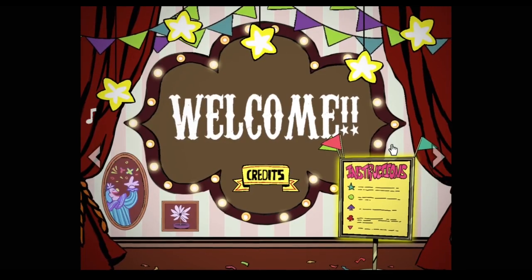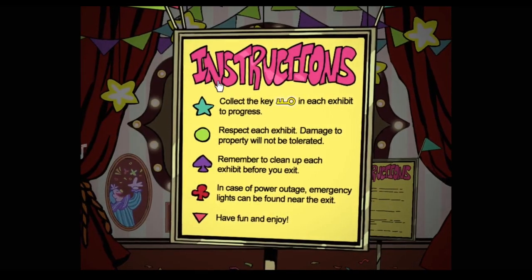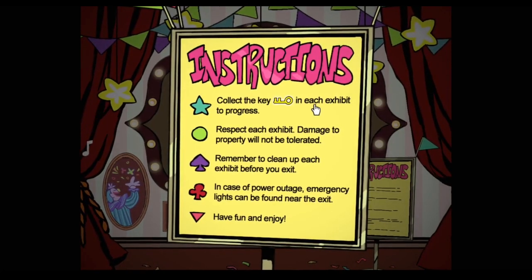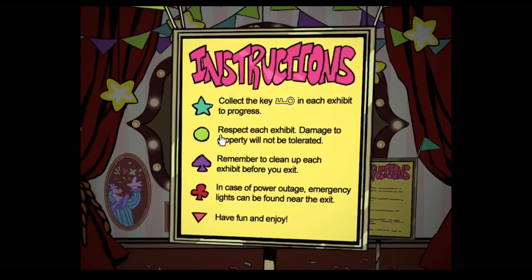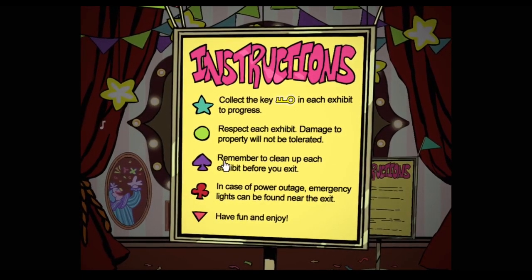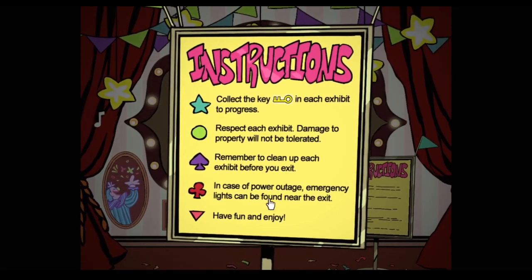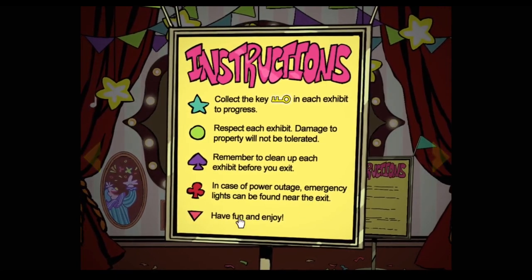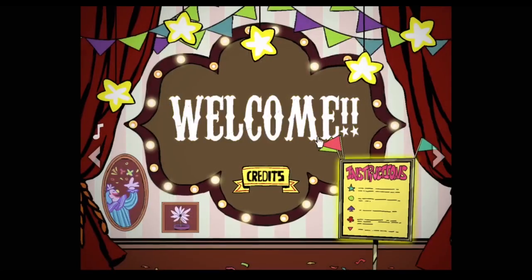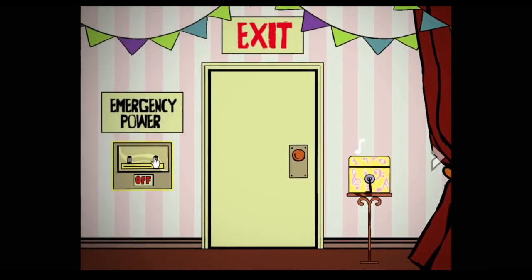How do we get into this game? Okay, if that was an indication, this is a horror game. Instructions: collect the key in each exhibit to progress. To respect each exhibit, damage to property will not be tolerated. Remember to clean up each exhibit before you exit. In case of power outage, emergency lights can be found near the exit. Have fun and enjoy. Why do I have to be worried about power outage, is my question.